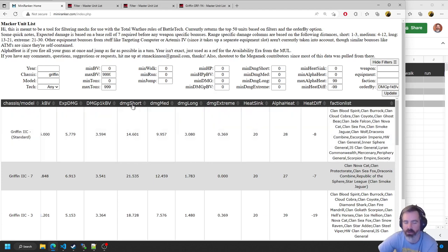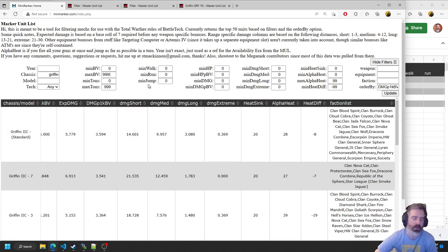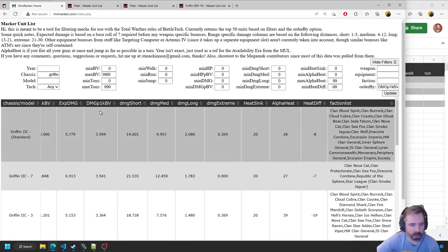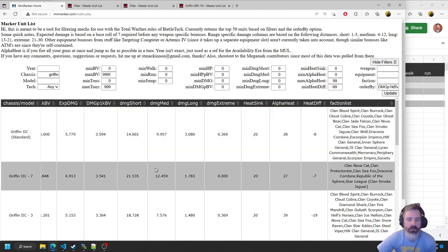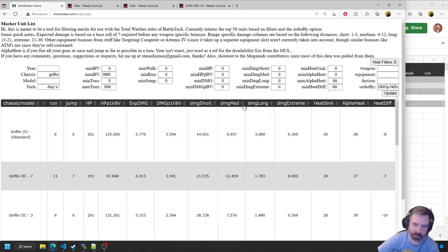If we scroll across, we can see what factions have access to it, how much heat it expends if it fires all its weapons at once and jumps. We've got damage range bands — kind of expected damage if you're rolling a 7 before weapon-specific or range modifiers. These first three range bands follow the Alpha Strike ranges a bit. We also have damage per BV, which can be pretty useful.